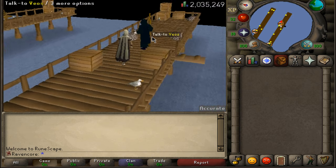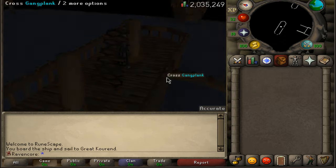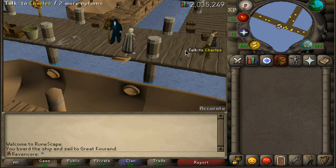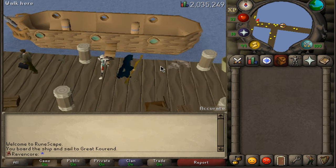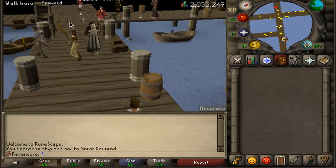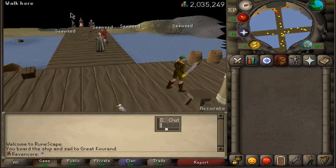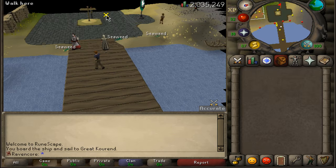Right-click travel and he's going to take you to Great Kourend. I recommend wearing full graceful doing this because you'll be able to run a lot quicker and last a lot longer. Once we get on the docks, you're going to click up north on the map and head west. I'm going to play this in real time so you guys can see the entire route.